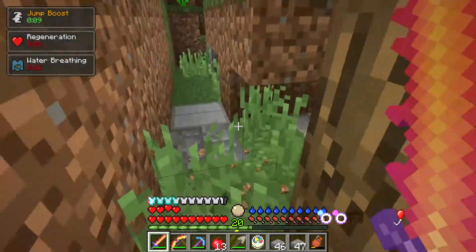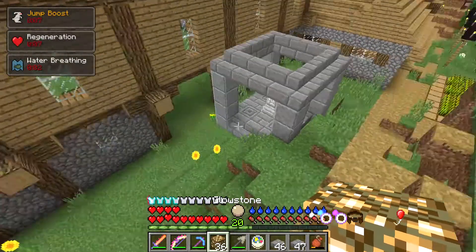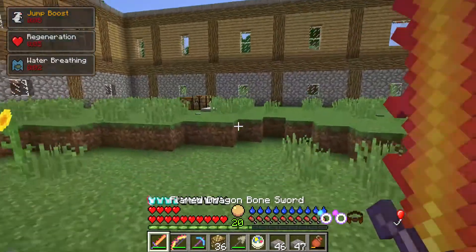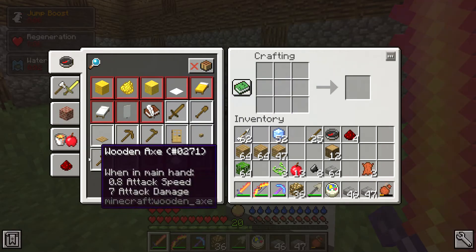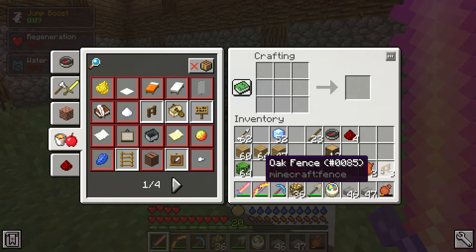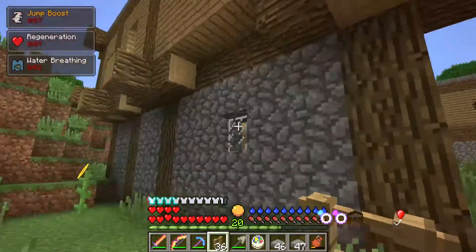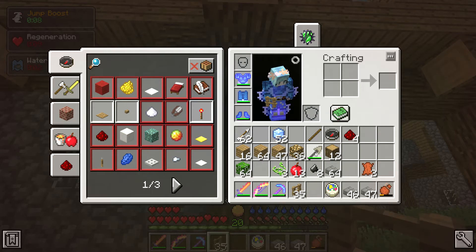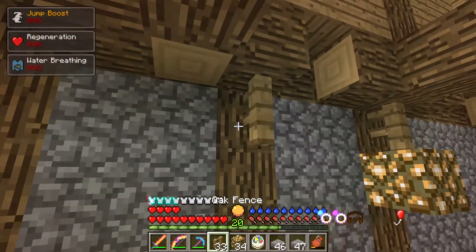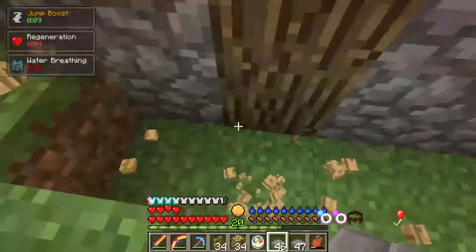I think the main thing I need to do is light up around here a lot more. Maybe if I make some fences it'll look a bit nicer. Let me make oak fences. I've got 36 fences — that's a good amount. Glowstone lights it up so much. I was going to break it with my bow, that would not have been good.